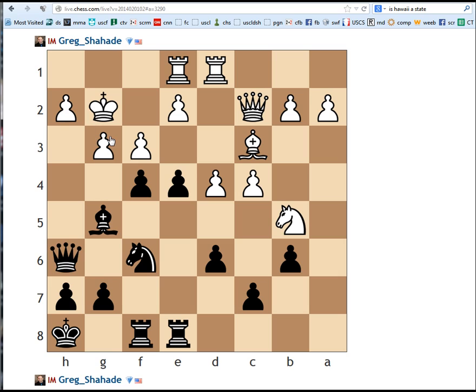If pawn takes g3, pawn takes g3... I don't have the answer yet. Let's look at maybe knight g4 as a candidate move. He has to go pawn takes g4, and then maybe like f3. It doesn't seem like it wins instantly, but it does seem quite strong.